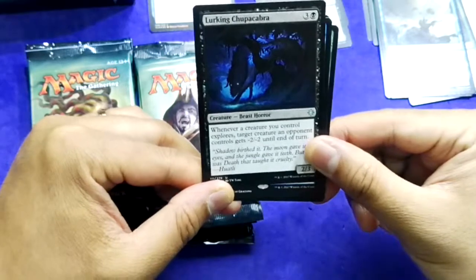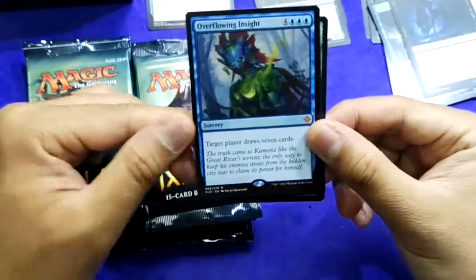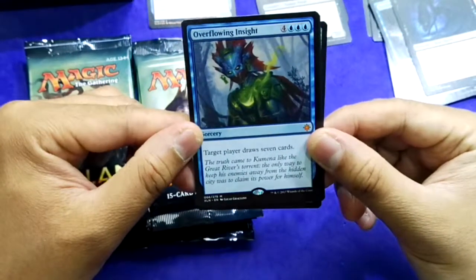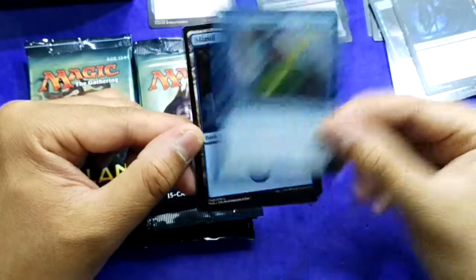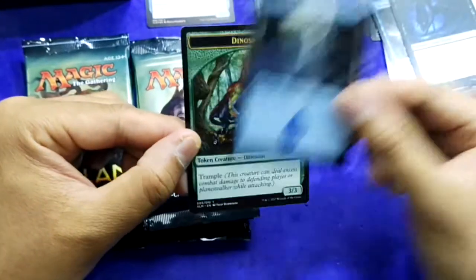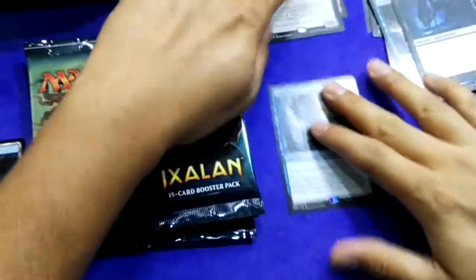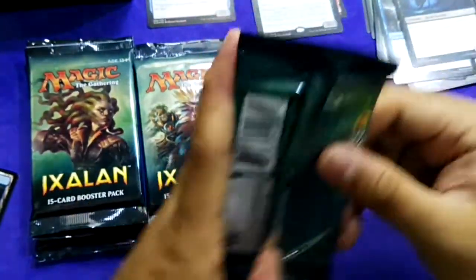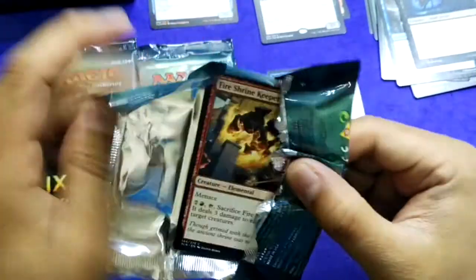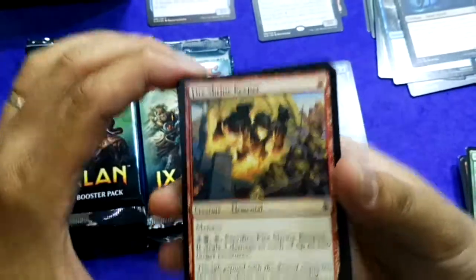It's a blue one — the card that draws a ton of cards. Overflowing Insight: 4 mana, three blue — target player draws seven cards. All right, first mythic of the box! And this is actually my second copy of Overflowing Insight.